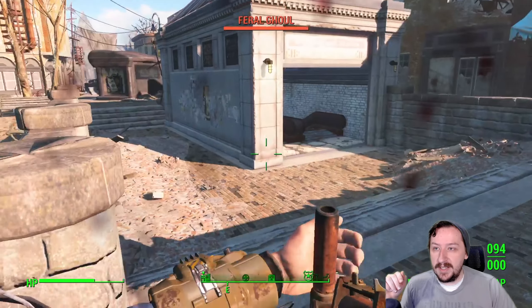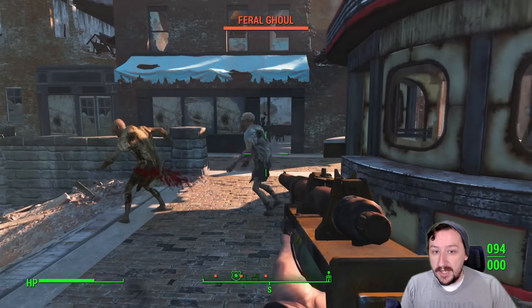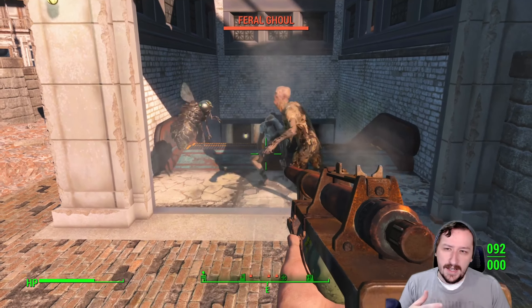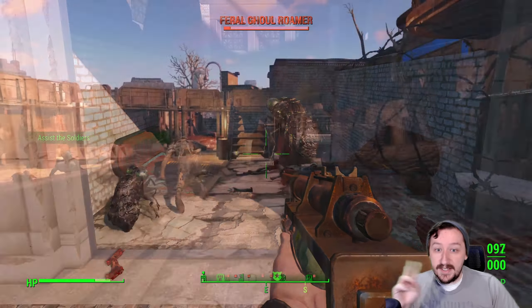Most of the time I'm just going to be using this for utility, so I just want it to be as light as possible. This makes it more lightweight than it otherwise would be. You could stick with the short barrel that's normally on the syringer, or you could go with a long barrel if you want longer accuracy. Any of them are fine — I think the stub barrel is the best though, just because it's easy to carry.